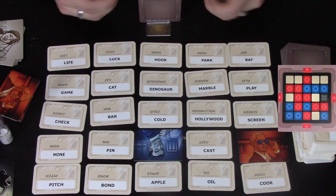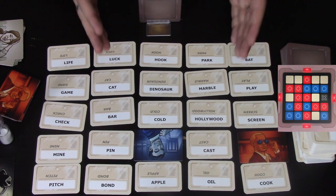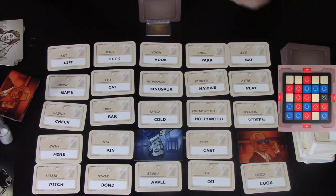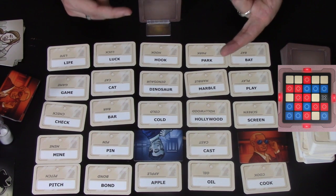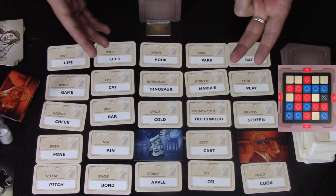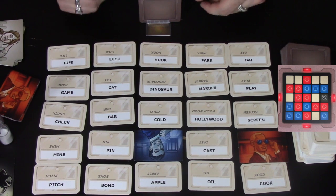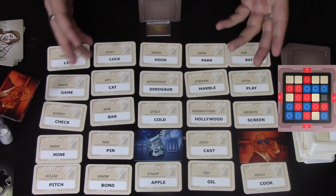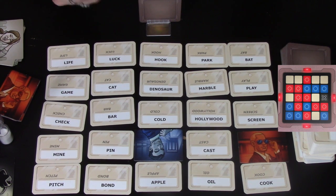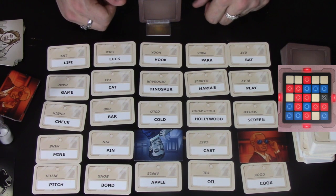You keep going like that until one team has covered up all their words without hitting the assassin — the first team to do so wins the game. There are a few extra rules about what you can and can't say: you're not allowed to say things that rhyme, you're not allowed two words unless specifically stated in the rules — for example, New York and New Zealand are allowed, but mother-in-law is not. You can adjust these rules depending on your gaming group.